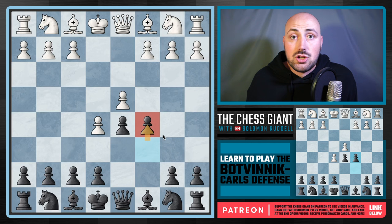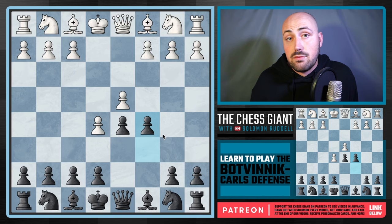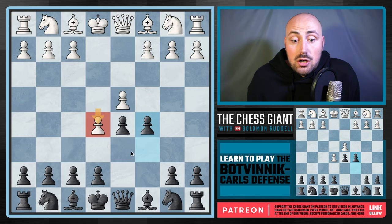This performs very well online. Black has a winning percentage on Lichess with this — they put every single game that's ever been played in this position, and Black wins more. White has a very hard time with this, and I've spoken to people personally who say they have a hard time with this. Personally, the reason I don't play E5 as White against the Caro is because I don't want to face this.